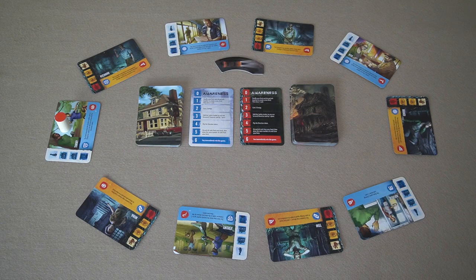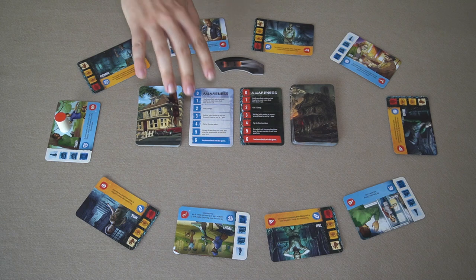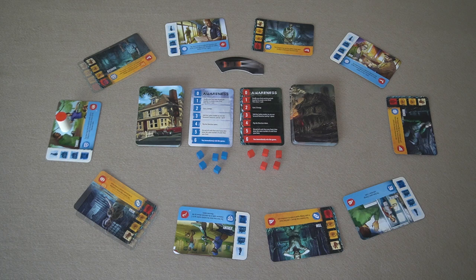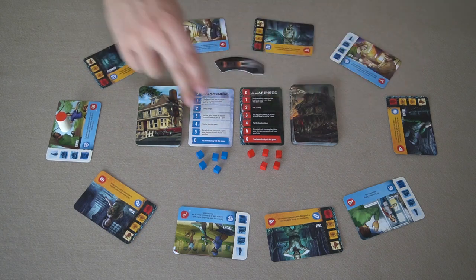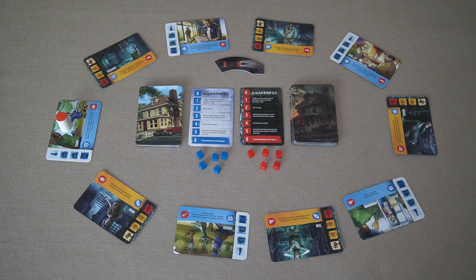The object of the game for the creature player is to devour enough humans or to spread awareness of their terror. Similarly for the human player they need to secure enough of the humans in the upside field or spread awareness of the creature's existence. You'll set up the character cards in a circular fashion alternating them between the human and the creature dimension. You'll also start with five energy cubes each that will help you play the cards, and you start with three in your opening hand.